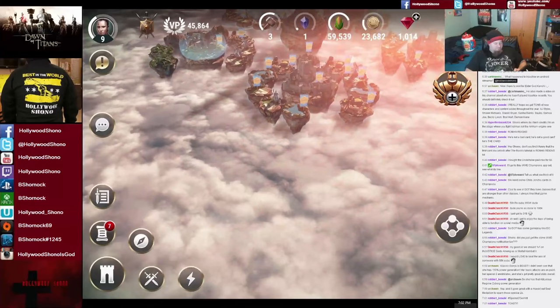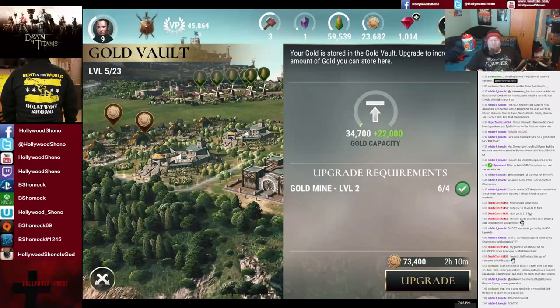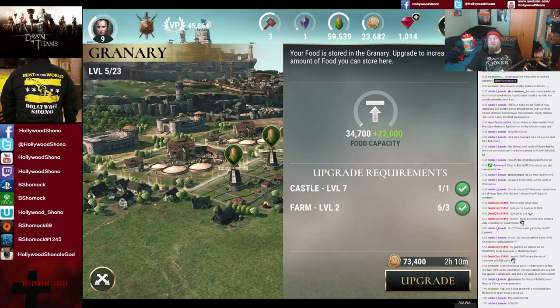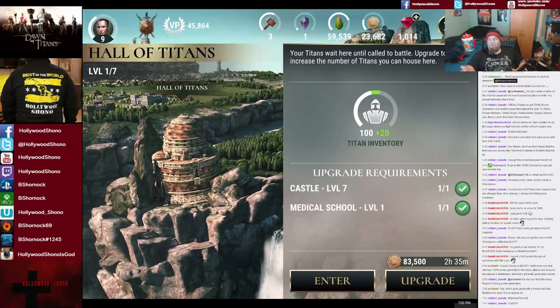A couple important things to note: you want to obviously max out your gold collectors, focus on the storages or vaults, and focus on the granary. Certain things you have to upgrade in order to level up your castle — like you have to have a level six armory and a level two Hall of Titans. The Hall of Titans lets you hold more Titans — 120 Titans is a ridiculous amount, but when you have a bunch of land you're going to need them. You don't want your best fighters always defending, so you want a nice mix and match.